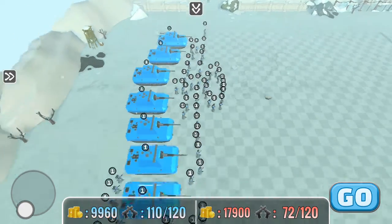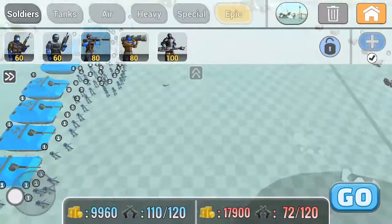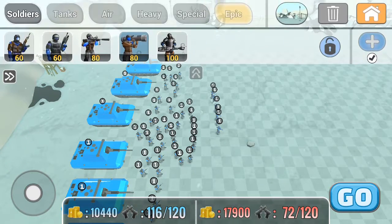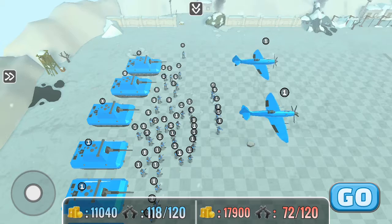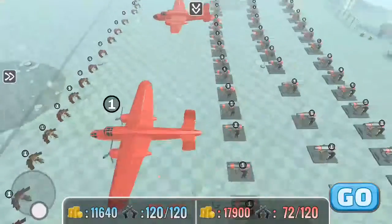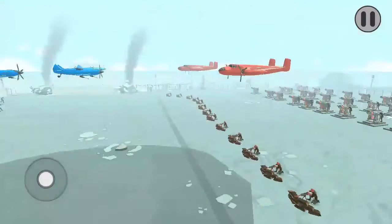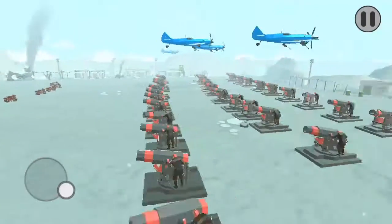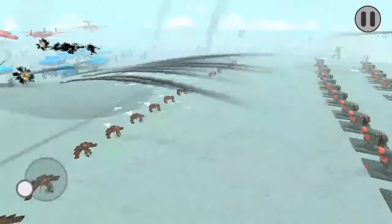A hundred troops versus seventy-two. Four planes — they should be able to take down with three bombs. And it looks like they're going to have more strength against the artillery. It's actually a pretty good AI attack.